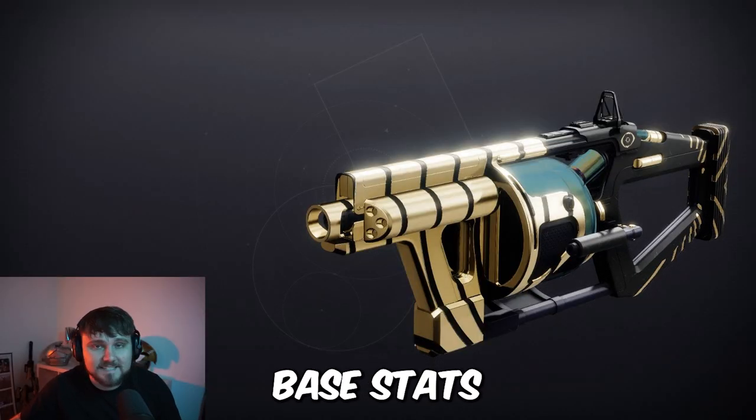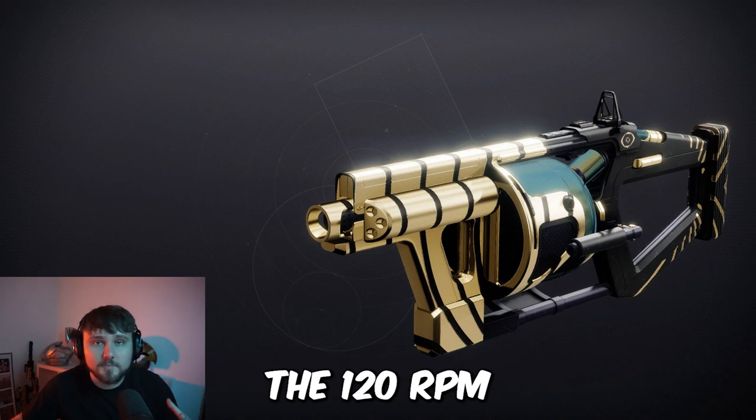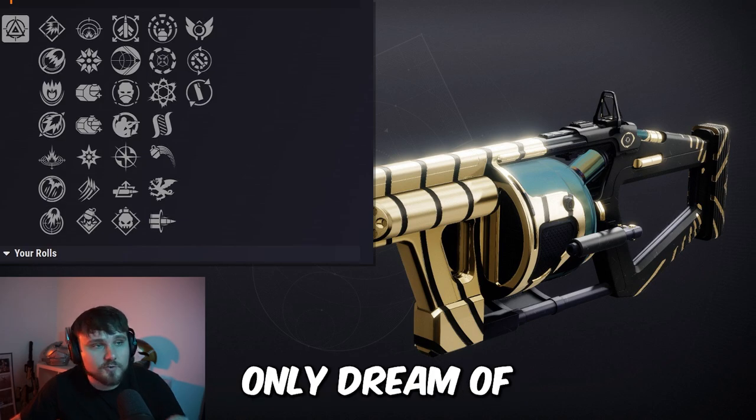This thing has it all: excellent base stats, the exact RPM of grenade launchers that you want — the 120 RPM, which is the most optimal for damage — and a perk pool that you could only dream of.